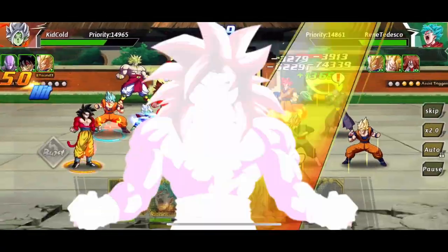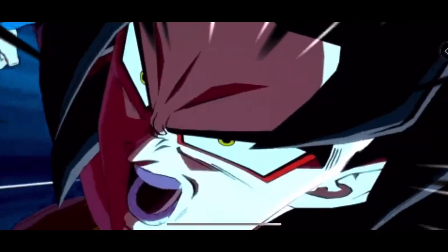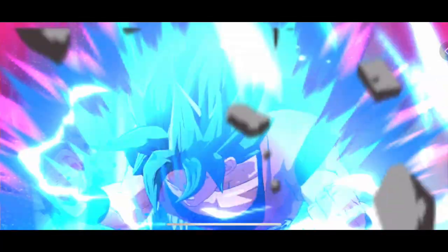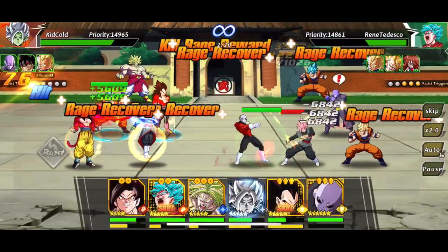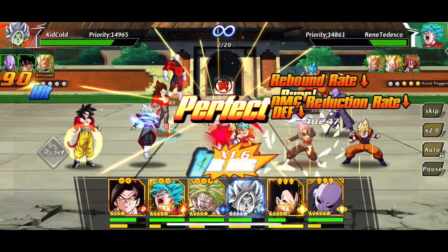The runeset we have on the Super Saiyan 4 Goku actually activates during even rounds, so that's why you see his runeset activating there. This is going to be great for him, as he normally doesn't come into the battle with his ultimate move right away. By having it start in the second round and getting hit a little bit, it did boost his anger points, and then he used that Key Burst and went into his ultimate. That definitely helped us out.